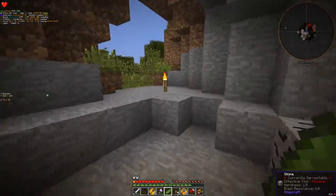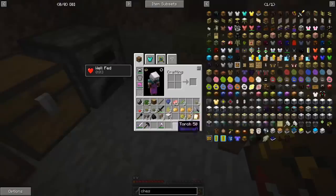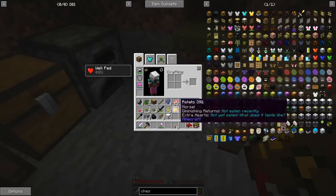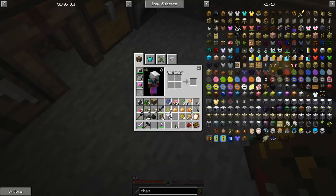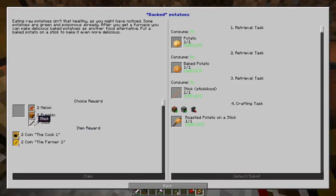We also have a quest where I have to have one potato, one cooked potato, and one stick. I don't really know what the point is of having a potato on a stick but we will comply. I have to choose - give me sticks. We have already made the soft mallet but it's not counting, so we need to craft it one more time.